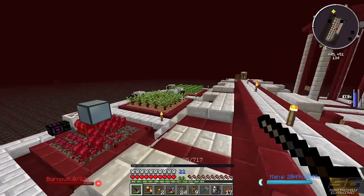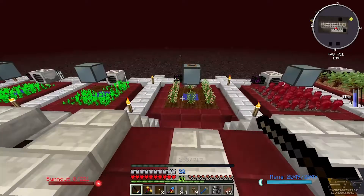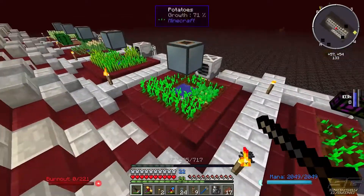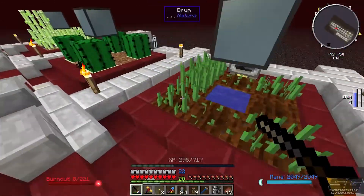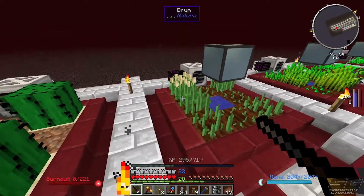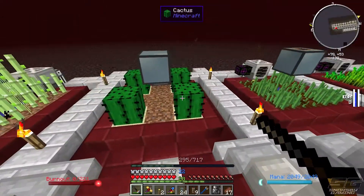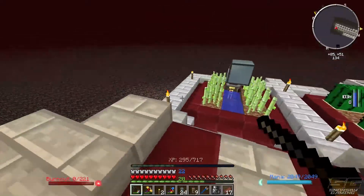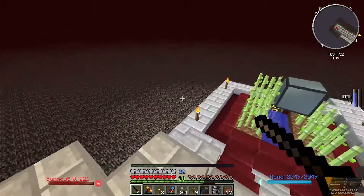So obviously we've got the normal tree and the rubber tree farms, and then we've got nether wart, cotton, carrots, potatoes, and wheat. I think one of those ones does barley — that might be what that is. And then we've got the cactus farms and we've got some sugar farms. There's probably more that I could grow here — let me know in the comments down below which ones I should put next.